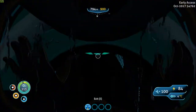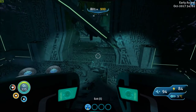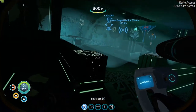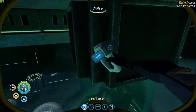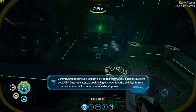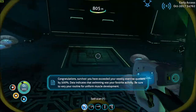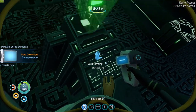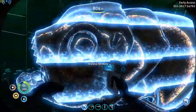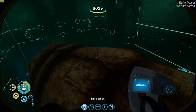I really hope this is where we get the orange artifact. I believe this is a sea emperor egg — I totally thought we could scan that though. 'Congratulations survivor, you have exceeded your weekly exercise quotient by 500%. Data indicates that swimming was your favorite activity. Be sure to vary your routine for uniform muscle development.' Thanks for that important information. This thing is creepy looking — it's pretty much a giant piranha. Those hands though — that's weird.